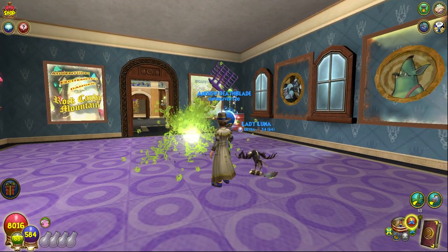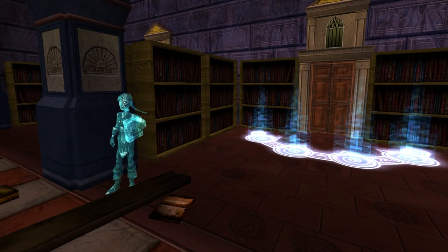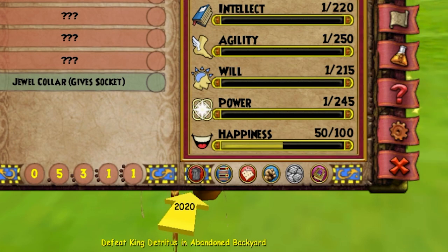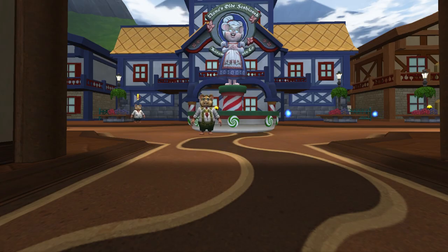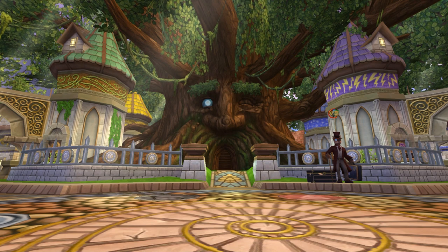Bug fixes and other changes: Players can now purchase an additional bric-a-brac elixir in each area of your house, with the limit now at 400 items. Some items from the Aquiline Horde Pack are now sellable for gold. Loremaster has had several spells removed from her collection, and they will instead be dropped as Spellments from various sources in future updates. You can now trash unwanted pets from the pet inspect window. There have been fixes to a few Decathlon exploits, a camera angle fix in the quest release for Din Ho, second chance chests added to more places in Karamelle and Lemuria, updated help section spell icons, UI and animation adjustments, and stability and performance fixes.